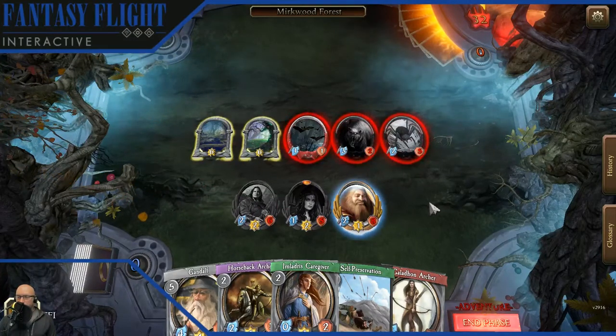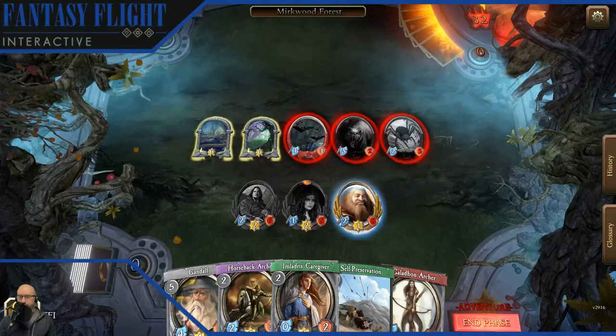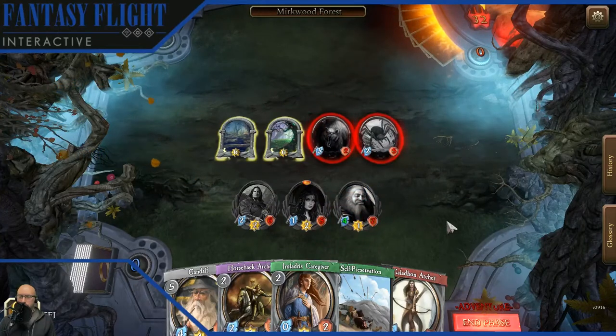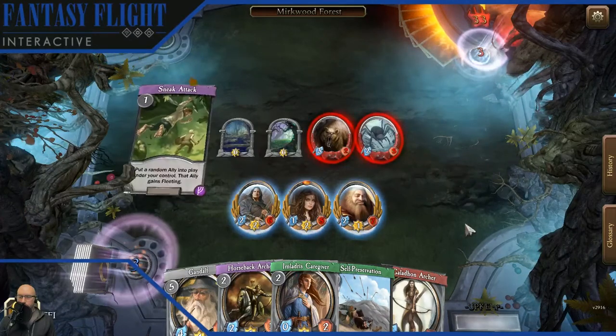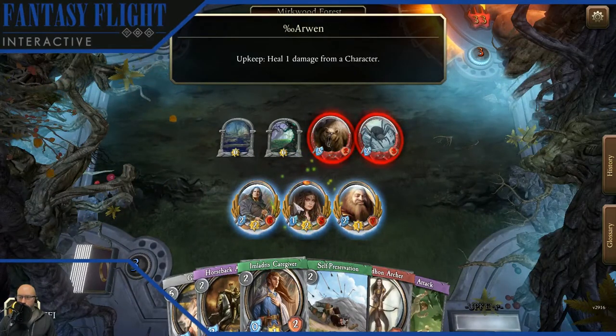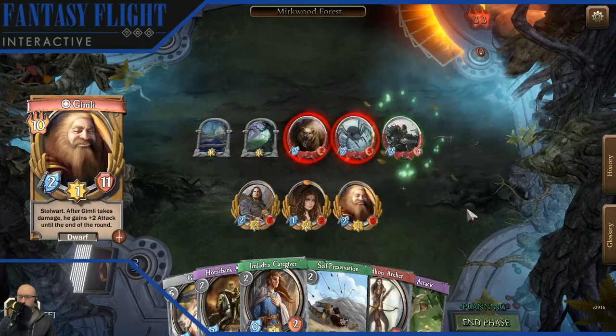I do not want to fight that bear because Gimli will just get wrecked. This is where Sentinel becomes frustrating — I'd love to use my archer to get rid of the bear, but because Sentinel is still up on these two critters, I can't do that yet.